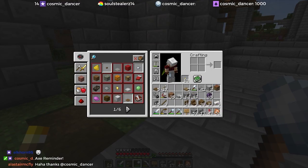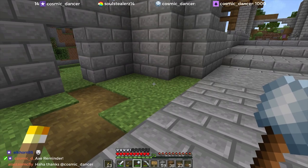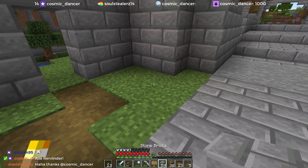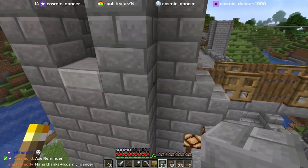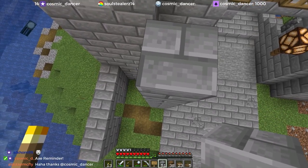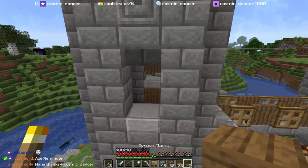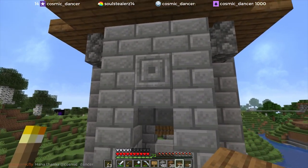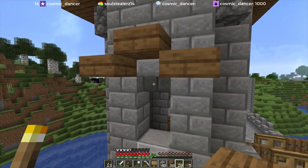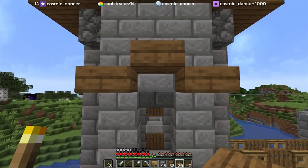Somebody had suggested we put an overhang up here, and I think I know a couple ways to do that that might work. This is where I really wish we had vertical slabs and stuff in Minecraft. So whenever I've seen overhangs in Minecraft before, they're usually on a larger scale, and they would be in places where we'd end up covering this up, but it would be something like this. And I don't know if I necessarily like that.